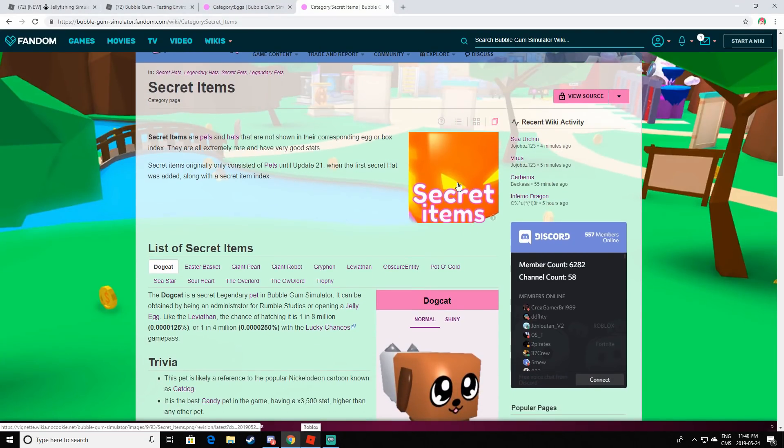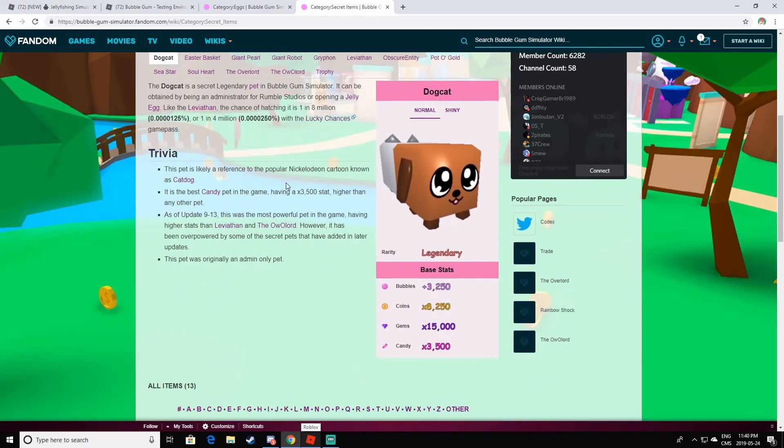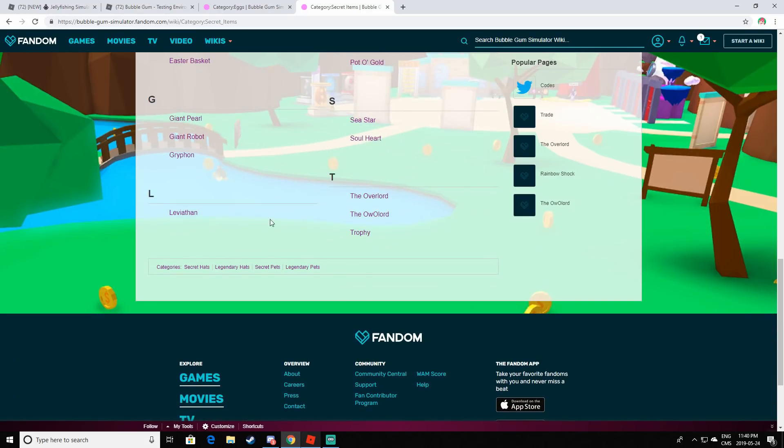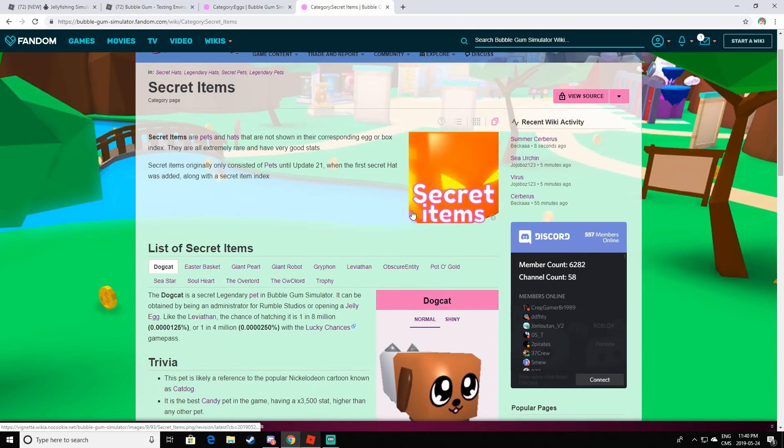Looks like there is a new secret pet. It hasn't even popped up in the wiki yet — it's not even in here, you can't see the stats or anything. But this is what it looks like. It looks like a holy shock, except yellow. So that's pretty cool. Hopefully there's more than that, because we heard rumors that there was more than one secret pet in this egg. So that would be pretty sweet.